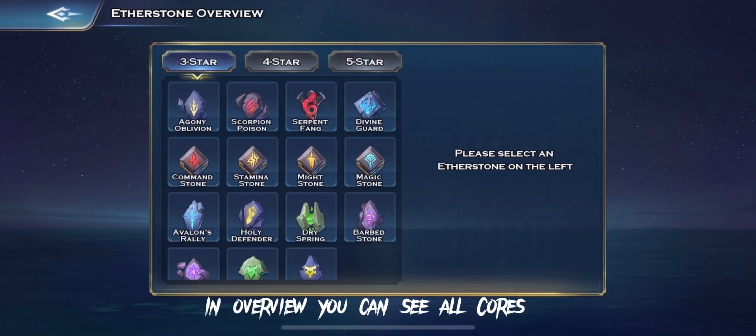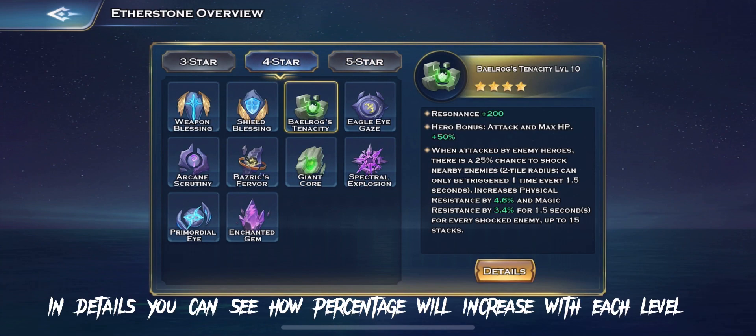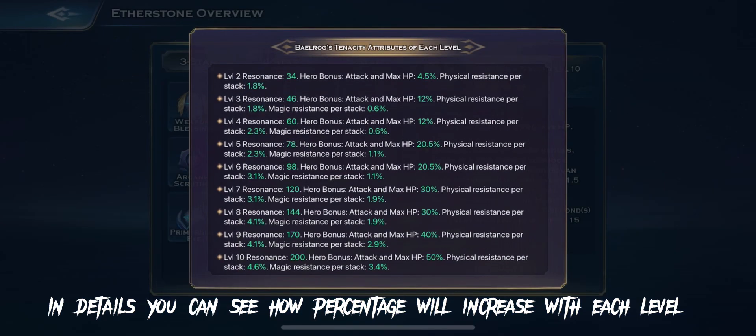In Overview, you can see all cores. In Details, you can see how the percentage will increase with each level.